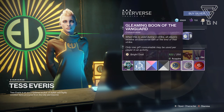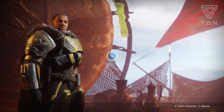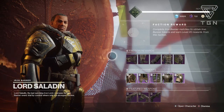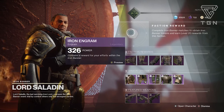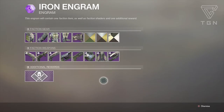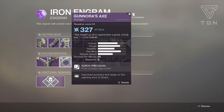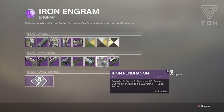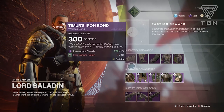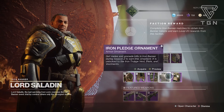Iron Banner is back — Lord Saladin is in the Tower. This is a great chance to earn those last Season 2 ornaments and gear if you don't have them yet. Every single Season 2 weapon is now in the Iron Engram loot pool, so you can get anything you're missing — including the ghost, the ship, and the sparrow — plus all the ornaments.